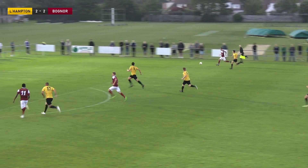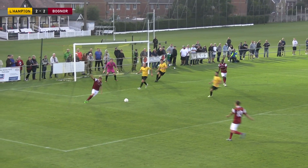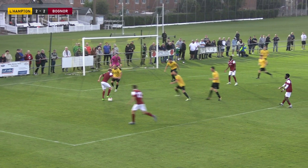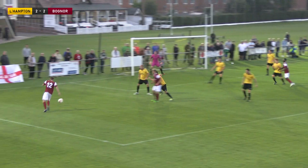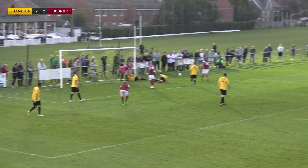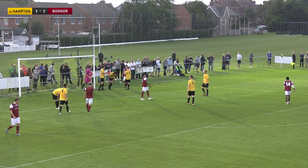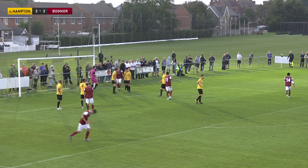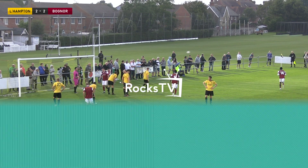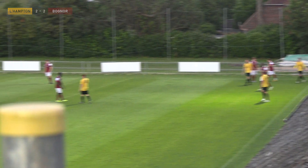Alfie Liss given a corner. Jordy Mongoy pulled out to the wing, passes it down the line to Jason Parish — Parish running down the line, crosses the ball in. Alfie Liss on the edge of the box — well blocked! Liss passes to Joe Hancock, Hancock to Jason Parish — and it's off the line! Two shots blocked — what good defending by Charlie Farmer! Charlie Farmer saves Littlehampton.